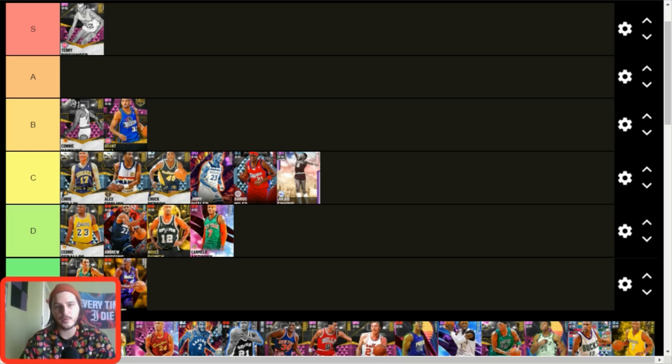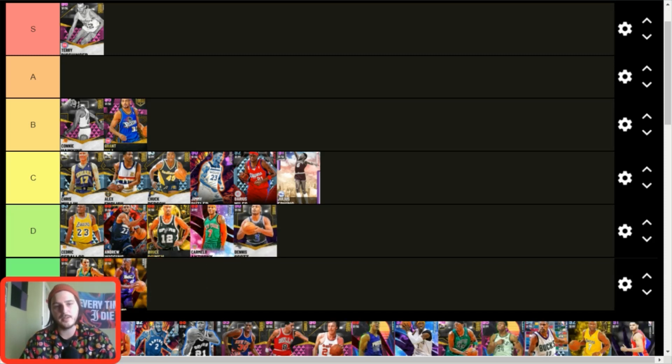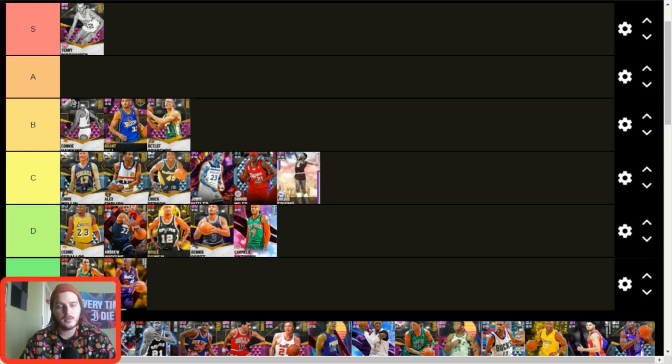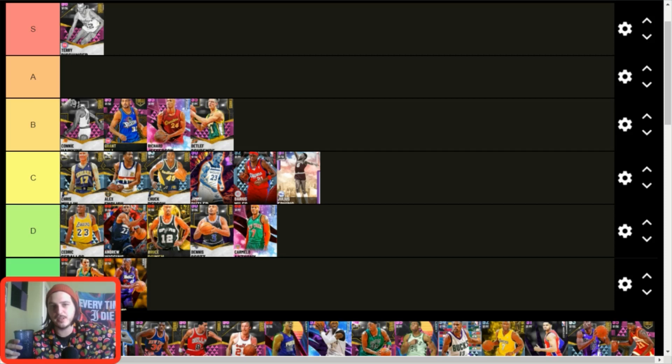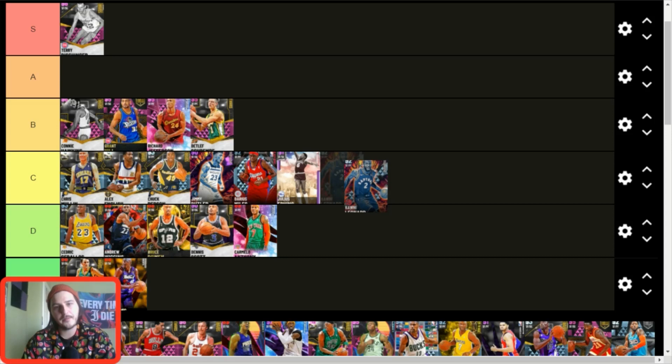Amethyst Dr. J — C tier. He's bang average, solid, and definitely a worse version of the pink diamond but not terrible. Dennis Scott — I personally would use Bruce Bowen over him, I just do not like this card. Detlef Schrempf — B tier. He's all right. Richard Jefferson — definitely B tier. He blocks an absurd amount of shots even though his block tendency is low and he's not that big, which I don't understand. He's fun though, and he's free.